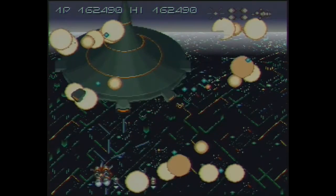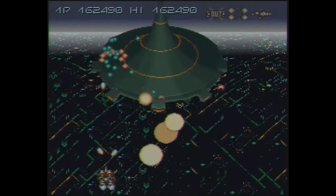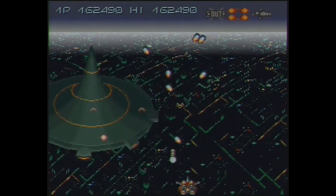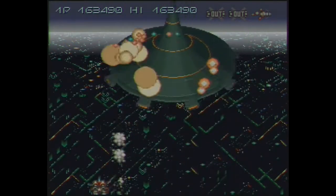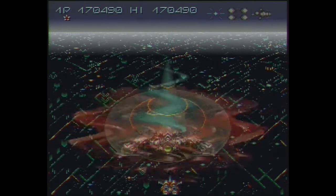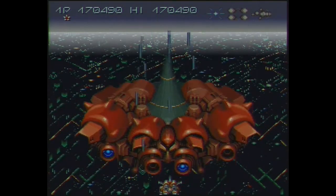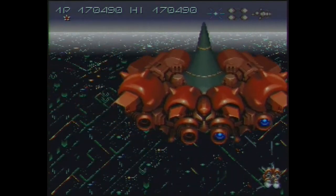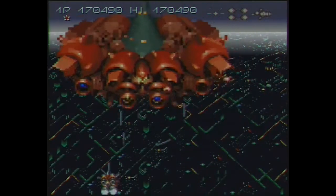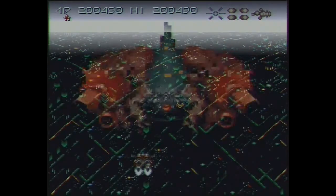Another end-of-level boss. Try to avoid the fire and just shoot the things on the outside of his hat, whatever you call it — it should be game over. It's not too hard. Then it turns and he changes into a Red Dwarf ship. Avoid the fire and then just shoot him. You can shoot his projectiles, so it does make it a lot easier. Eventually he dies.